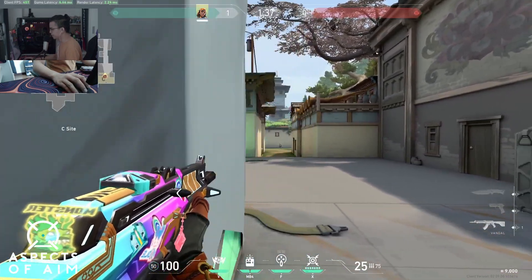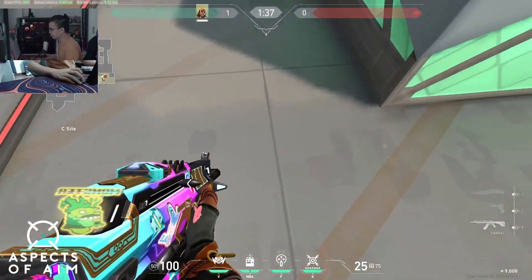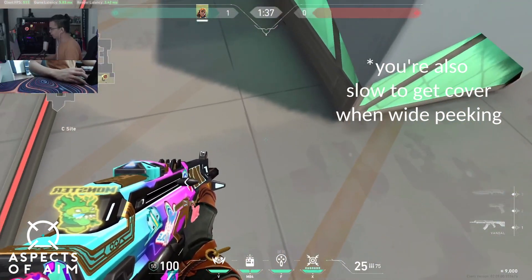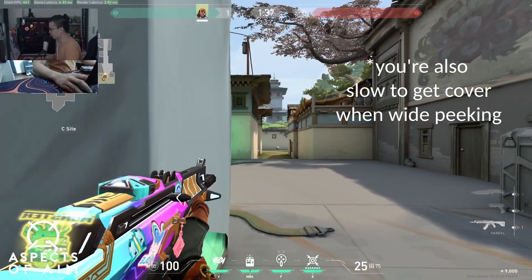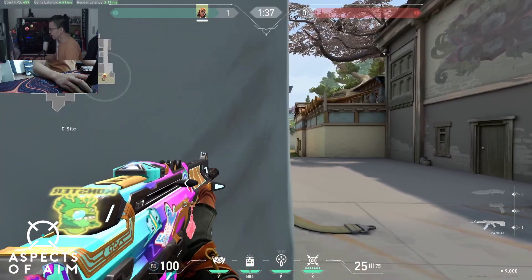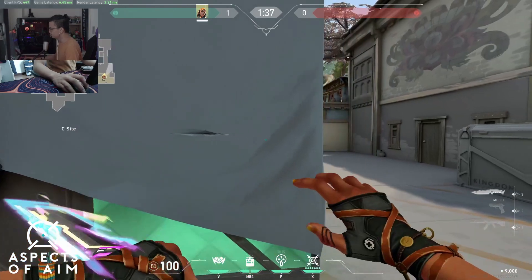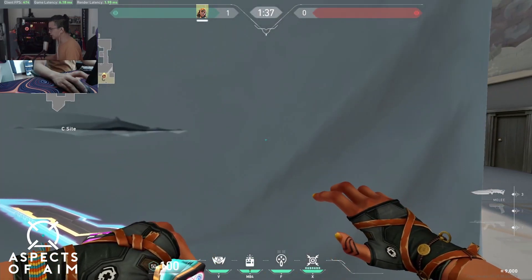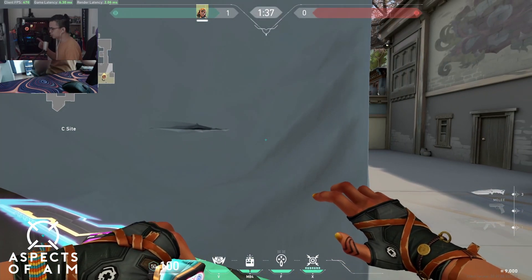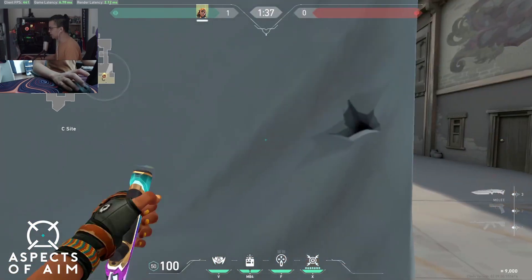The issue with this kind of movement is that you're a bit too out in the open. All of your body is exposed up until that point. So if you're going to be wide peeking like that, that's actually not a good thing. What you want to do when you peek is minimize the time you're exposing your body, or try not to show any part of your body while still getting that information — and it is possible.